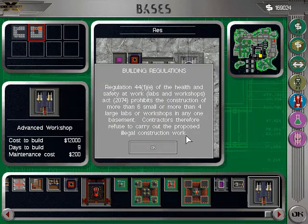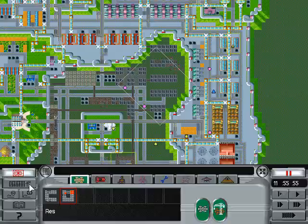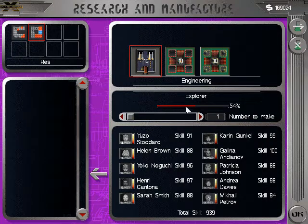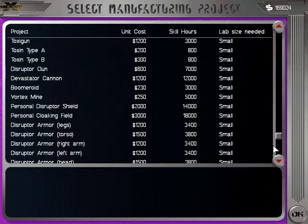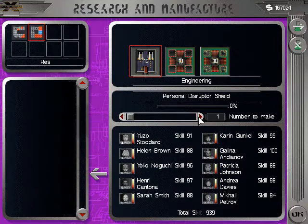Oh, that sucks. I'm going to have to build another base, which means I'm going to have to kit out more newbies. This sucks. Right, so what are we building here? This Explorer is going to have to be put on hold because I need some personal disruptor shields.